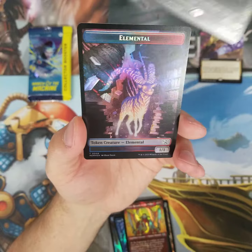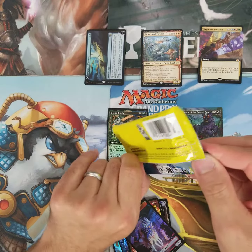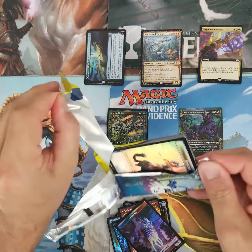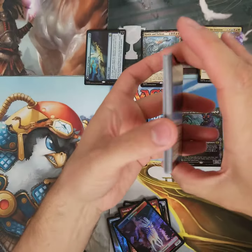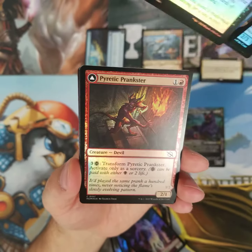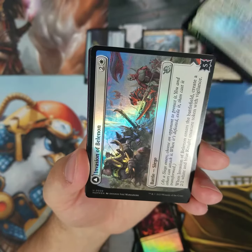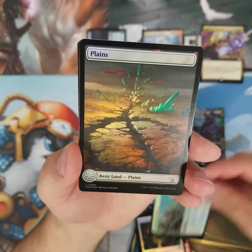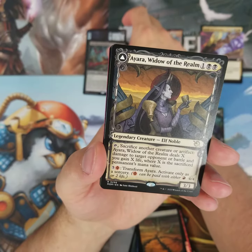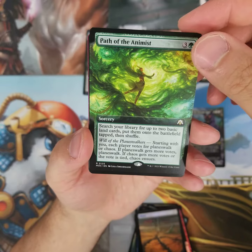Our second and final pack — I'm not expecting to hit a money card or anything like that, but you never know. Maybe I could get my 40 bucks back, we'll see what happens. Cards include: Awakening, another Invasion, Planes Wording, Broodlord, and a Yara, Path of the Animist.